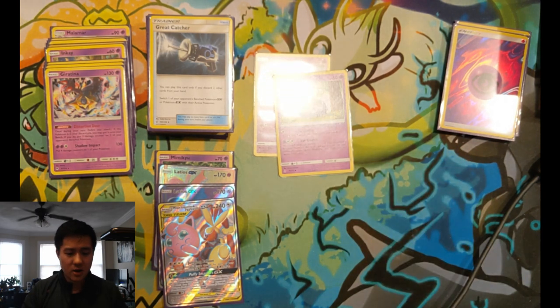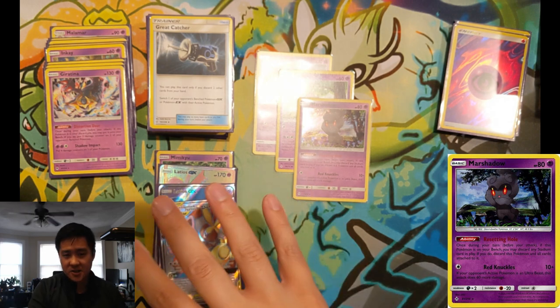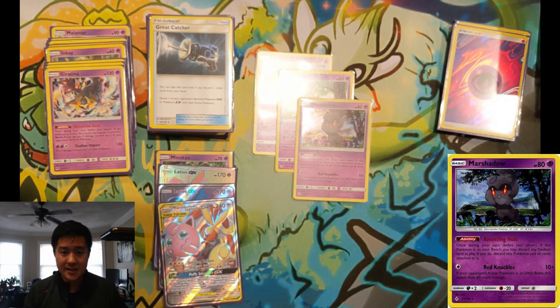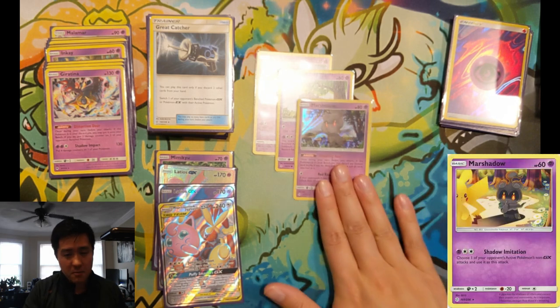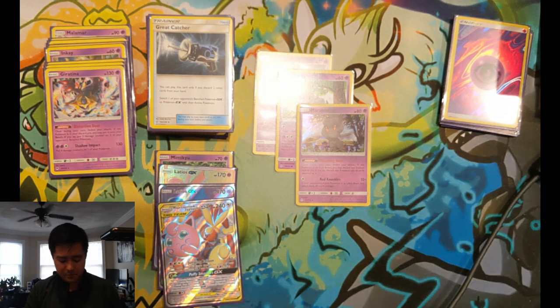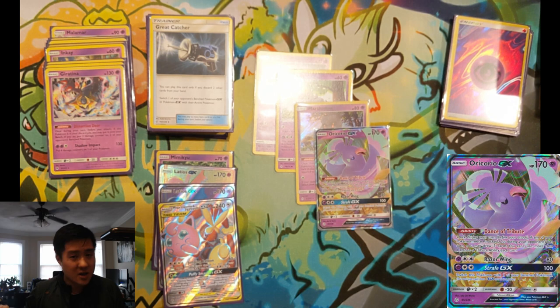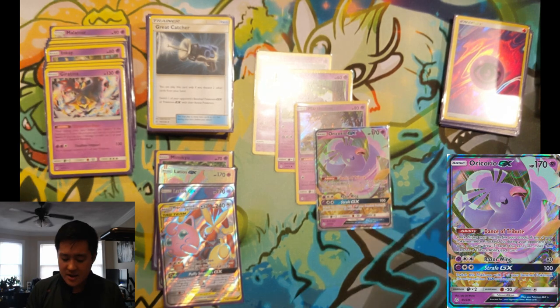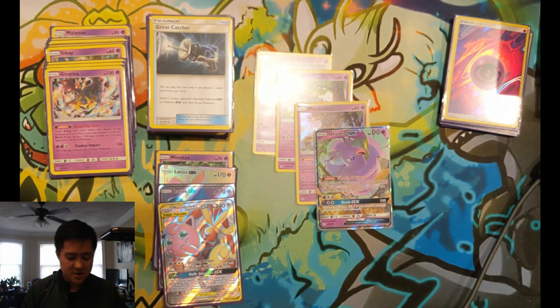Marshadow for resetting with Chaotic Swell is very relevant right now since this deck leans on Viridian Forest heavily — not only to get energy but to put more in the discard pile. There's another Marshadow from Cosmic Eclipse that uses one of your opponent's non-GX attacks, kind of like Mewtwo. Oranguru I love but took out — it's great card advantage but it's a liability at 170 HP since Great Catcher almost always knocks it out easily.